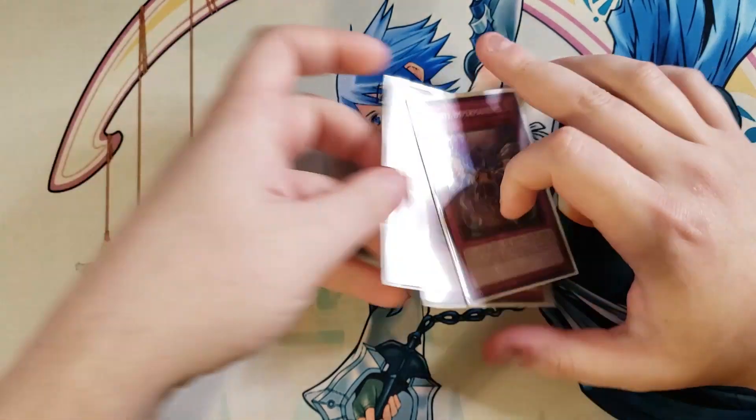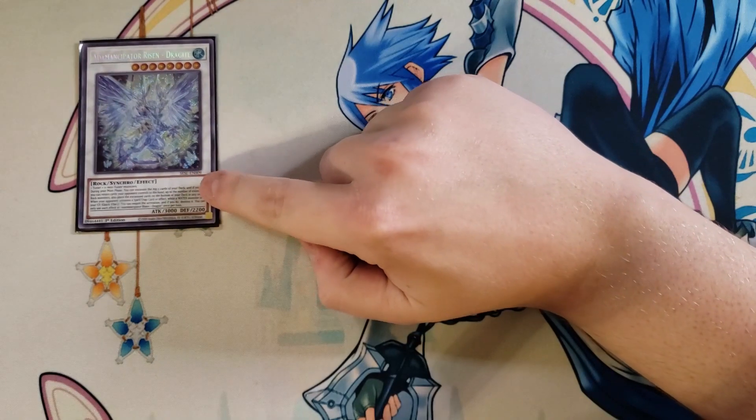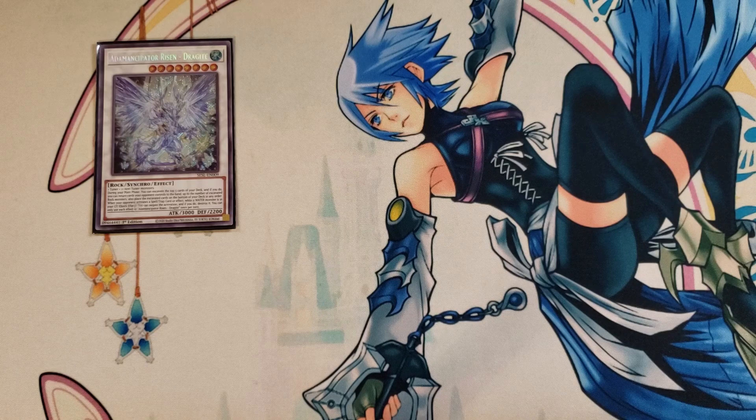So that's the main deck. For the extra deck, we're playing a single copy of Atemancipator Risen Dragite. This card is insanely powerful — during the main phase you can excavate the top five of your deck, and if you do, return cards your opponent controls to the hand up to the number of excavated rock monsters, then place the rest on the bottom in any order. When your opponent activates a Spell or Trap while you have a water monster in the graveyard, quick effect, you can negate the activation and destroy it. Bouncing up to five cards is just insane.